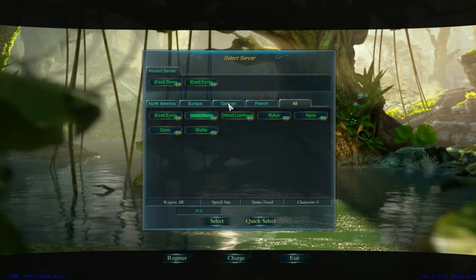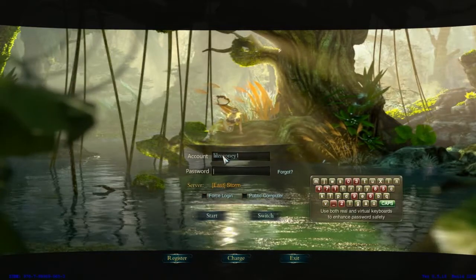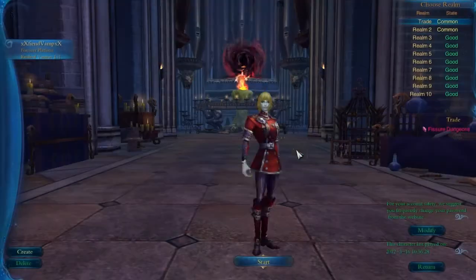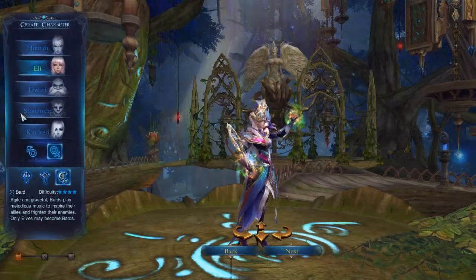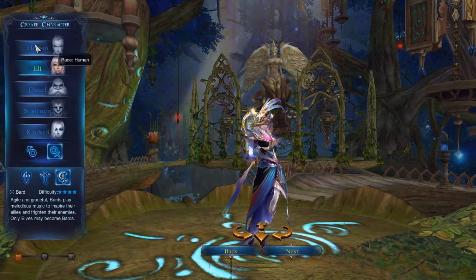So I'm gonna pick a server here — I'm gonna pick Storm. I've been playing this game for about a year, and I quit about a year ago, so I'm coming back because there was no population before. So I'm gonna create a character here — okay, here's the character creation screen.